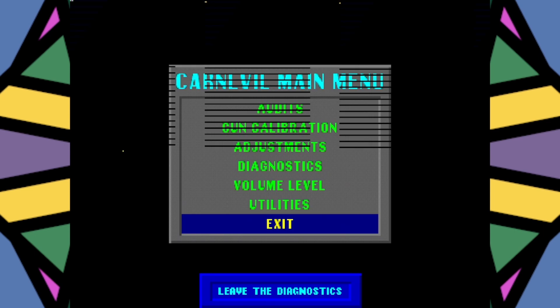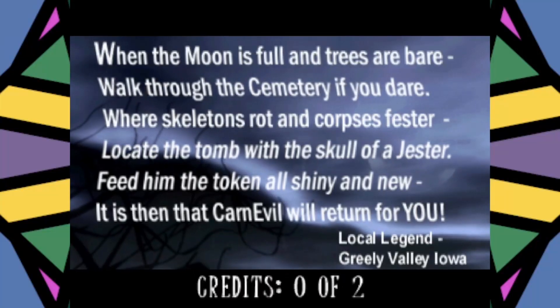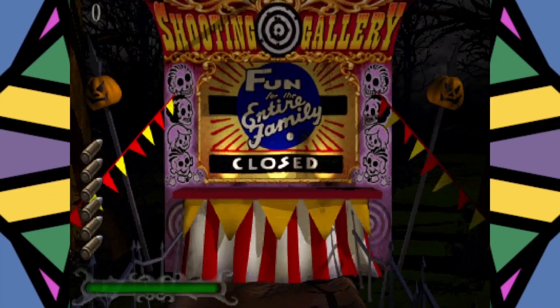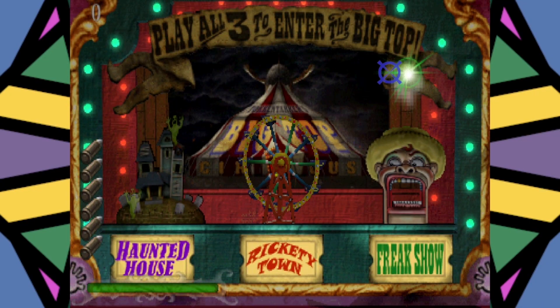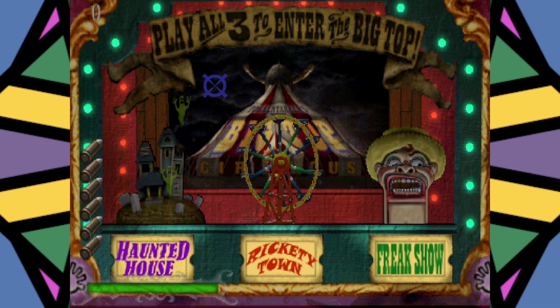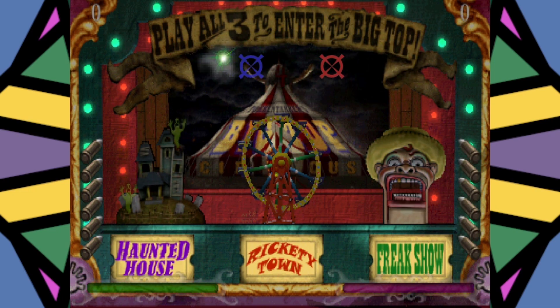Some games you'll have to recalibrate every time the system boots; other games like Carnival only need it once or twice. It's really a game-by-game situation. Some games like Lethal Enforcers don't even have a lightgun configuration. Put some coins in and now we can see player one's gun working, with shots following the gun. There's a little bit of lag, but it's something you can account for. Put more coins in and player two is up and running as well.